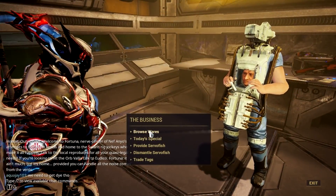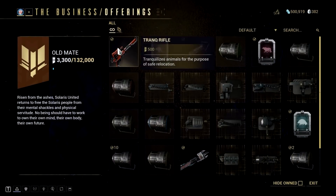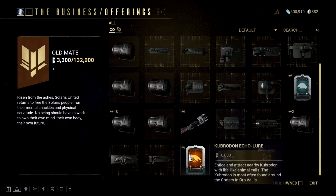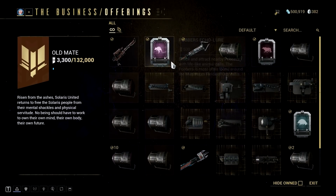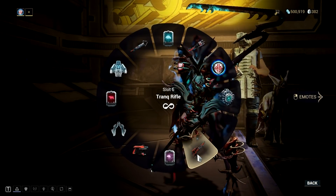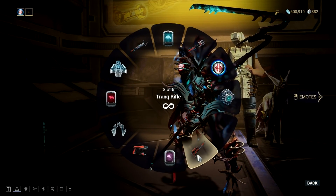First things first — the things you need for this mission. First, you need the Trank rifle, and then those echo lures needed for calling those critters. Just a quick tip: these items are rewarded to you once you rank up your Solaris standings. After you get these items, equip your Trank rifle on your gear wheel.